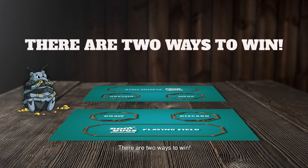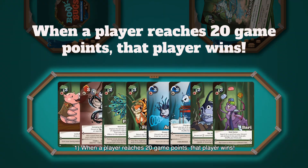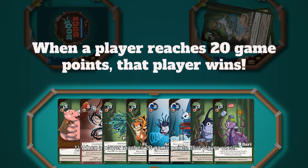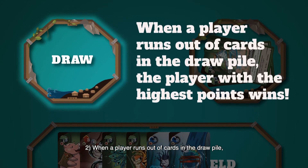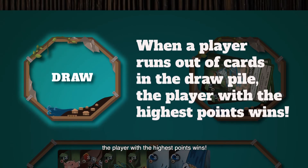There are two ways to win. Number 1: when a player reaches 20 game points, that player wins. Number 2: when a player runs out of cards in the draw pile, the player with the highest points wins.